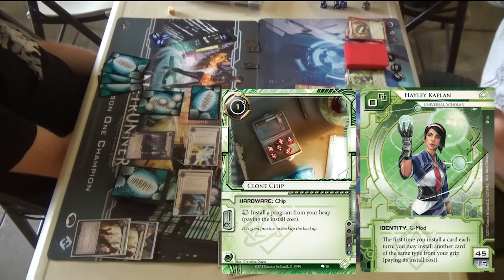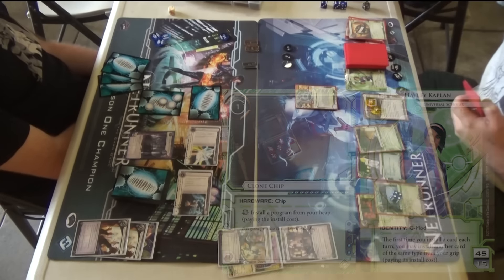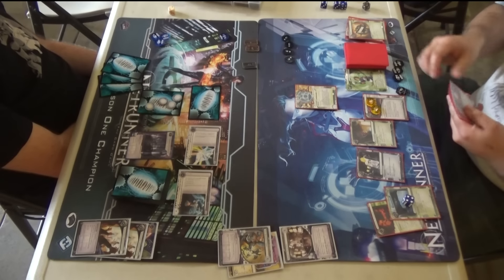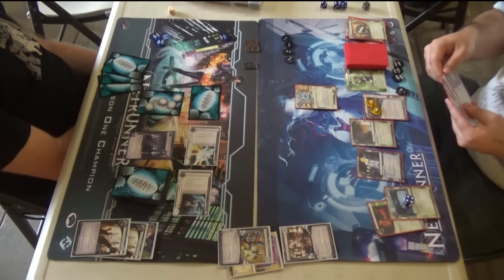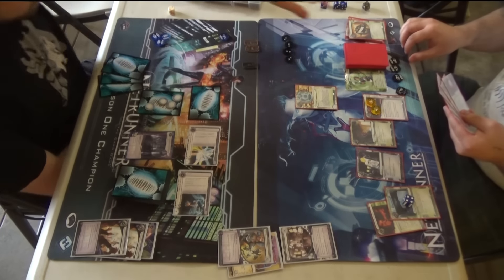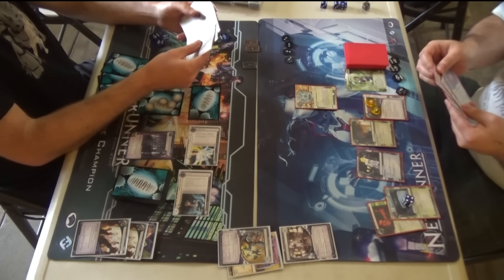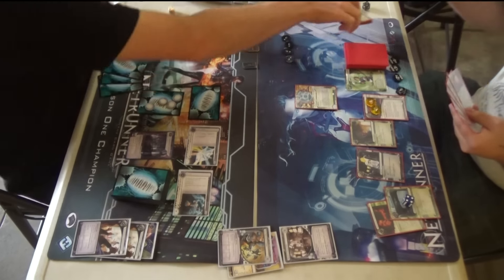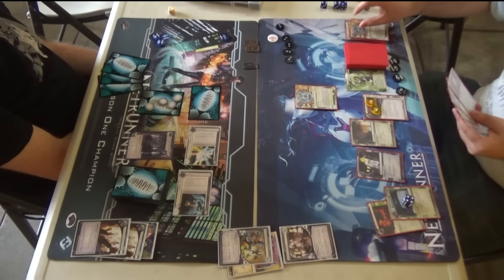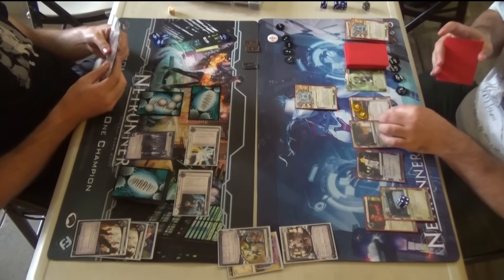There's Haley triggering — that might be the first time Haley's triggering. I tried to make it work every turn, like you can sometimes do with Kate, and it's too hard. You can't actually draw quickly enough. He is getting set up though, because he has Magnum Opus out and he has four more cards coming out of that Earthrise Hotel. He might have set himself a little bit behind when he trashed those Adonises, but it was totally worth it.